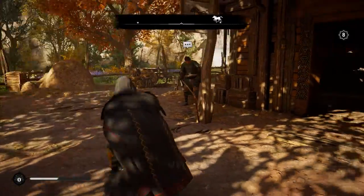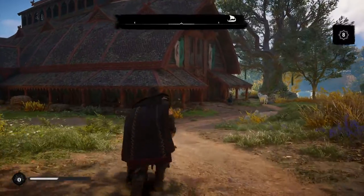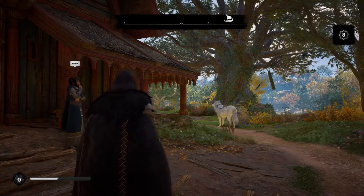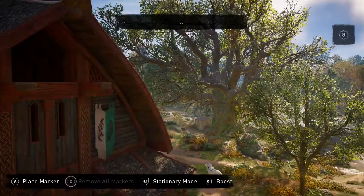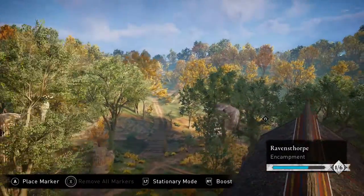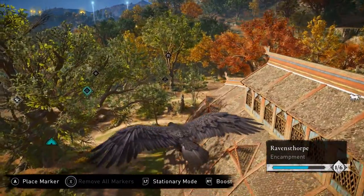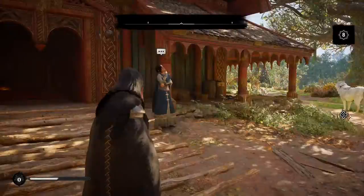We got our stable just built, and he's pretty happy about it. We have other places we still need to build. Unlocking and building these will upgrade our settlement, but it'll also give additional abilities. I can upgrade my mount, and I have a raven I can call — Synin — that I can cruise around with to scout an area before I invade. I can see where guards are, what the layout looks like. That's been an Assassin's Creed thing for a little while.